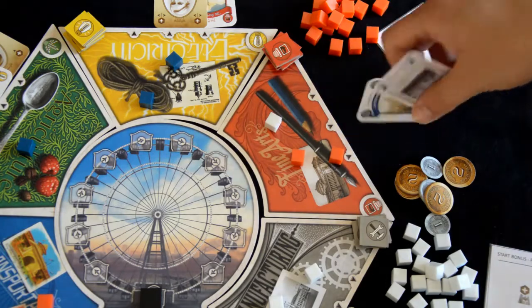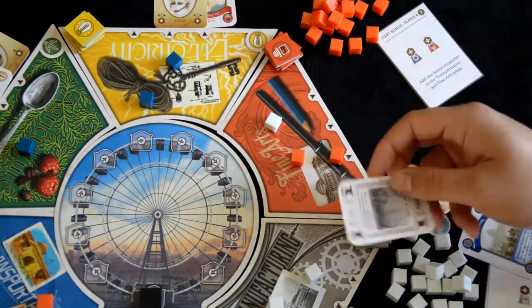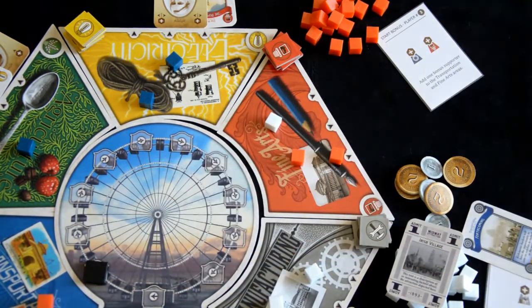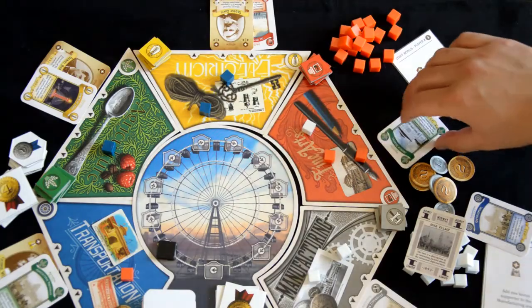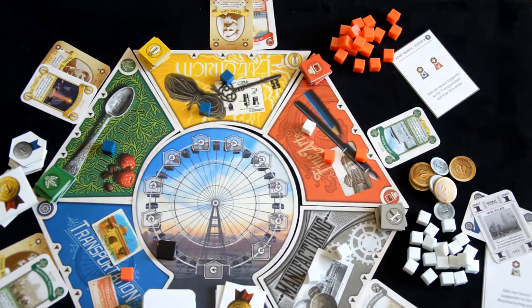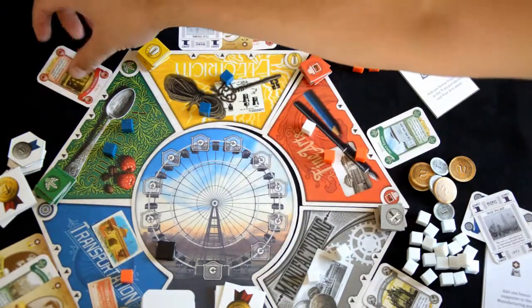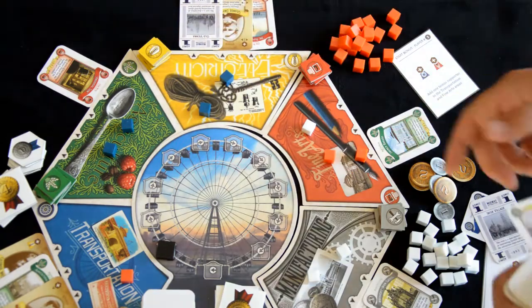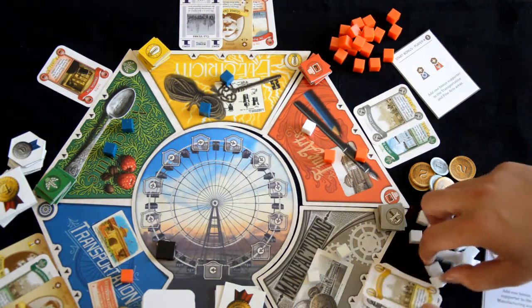After you've placed a supporter on one of the five locations, your next action is to use the influential cards if you have any. Once you've used your influential cards, or if you do not have any, immediately collect all the cards associated with that location. Move the ferris wheel one spot per midway card picked up. Otherwise, move on to the next action, which includes placing three new cards around the board: one card on the location you supported, then clockwise lay the following cards one at a time. If the location can't hold any cards because of location limits, move to the following one. Once you've done that, your turn is over and the next player starts their turn.